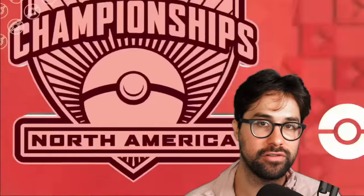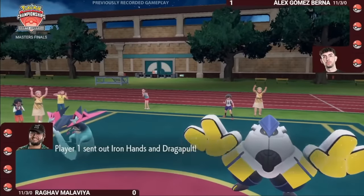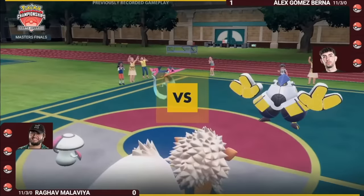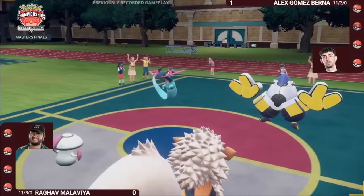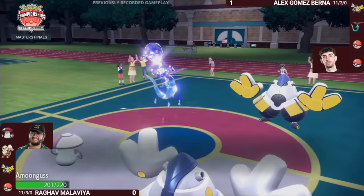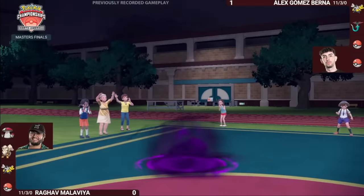Our number 6 play took place during the finals of a huge international tournament, between Alex Gomez and Raghav Malavia. Alex won Game 1 thanks to his Dragapult tearing through his opponent's team. So for Game 2, Raghav adapts by leading Amoongus and Arcanine, so he can either burn or sleep Dragapult. It seems like Alex can only stop one of the two with Fake Out, but he makes an incredible play and goes for Phantom Force with Dragapult to avoid both attacks.